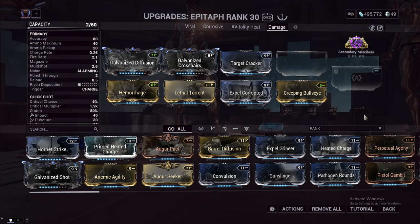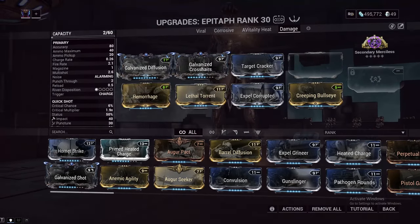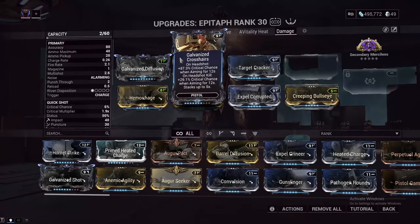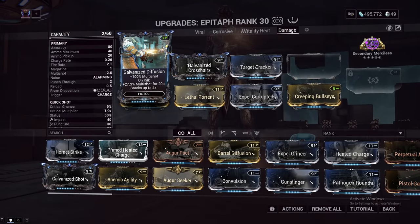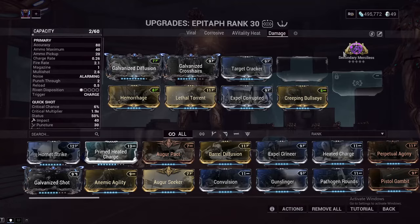If you want to see what the damage builds look like, you're in for a treat, because this thing packs a punch. Because the Epitaph's charge shot has a guaranteed impact status, and its fire rate even with Lethal Torrent is under 2.5, we have a 70% chance to proc a slash status when we get that impact — and it's a guaranteed impact. Through the use of crit mods — Target Cracker, Creeping Bullseye, and Galvanized Crosshairs — a Bane mod to double dip on our slash procs, multi-shot mods, Galvanized Diffusion this time because we are using it for damage, and Merciless because we are getting kills.